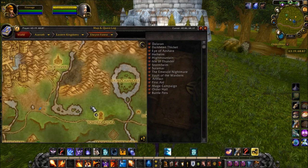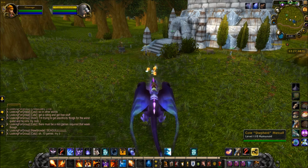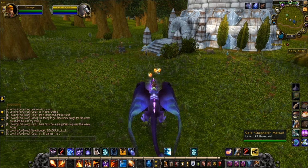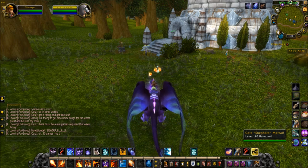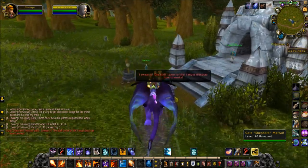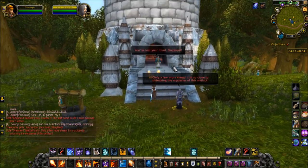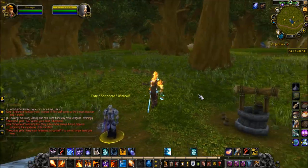We're here at the Tower of Azora and we're going to go meet Coach Shepard Metcalf. I forgot to mention: on the part where you're waiting for the sheep to spawn in your class order hall, he will message you. If it spawns, you'll get a message from Coach Shepard Metcalf saying 'success,' meaning the sheep is now available for you. He says: 'The staff came to life, I must discover how it works.' 'You've lost your mind, Shepard.' 'Only a few more sheep, I'm so close to unlocking the mysteries of this artifact.'